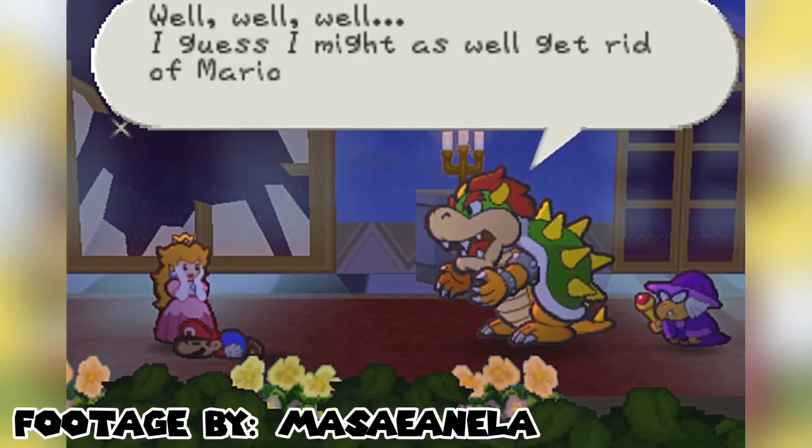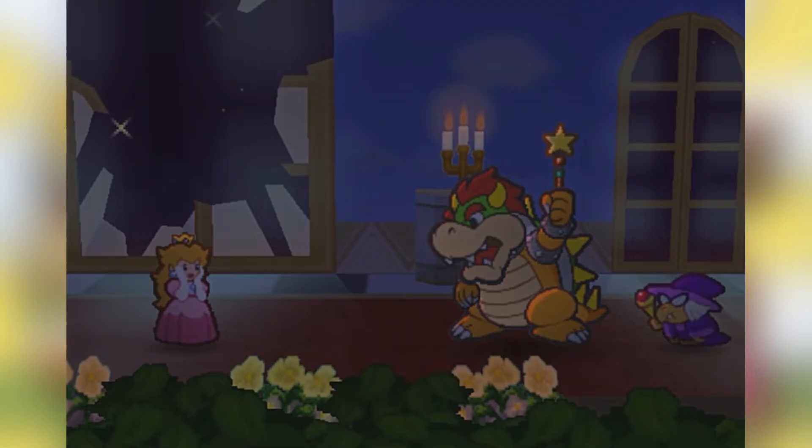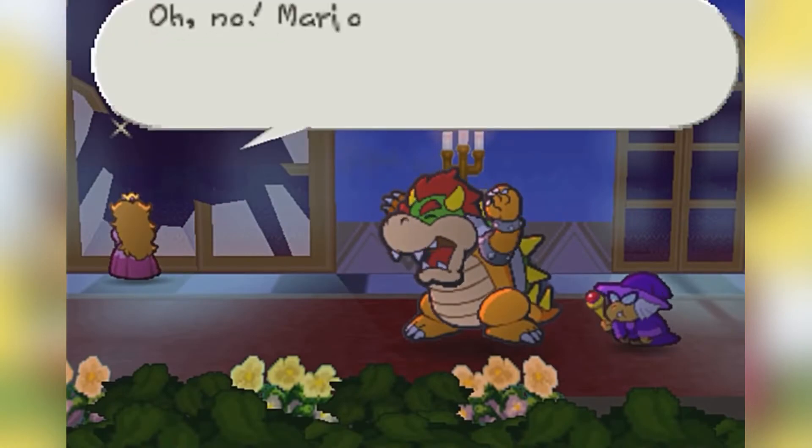The story is what you'd expect: Bowser breaks into Princess Peach's castle, steals her, and — something new — literally zaps Mario out of the sky. Now Mario and his new original partners have to go through battles and obstacles to go save her.